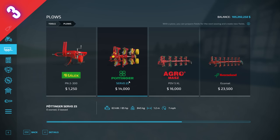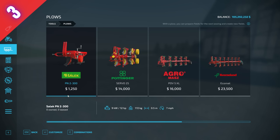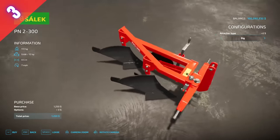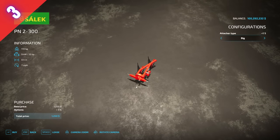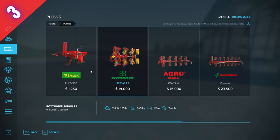Number three is the Salic PN2 300 plow — not plows in general. Yes, it's super cheap, creates fields cheaply, and only requires 12 horsepower. But it's 0.5 meters wide. Who in their right mind is going to plow a field half a meter at a time? It's going to take forever — an exaggeration, but it'll take an extremely long time to plow any field of any size. Plows can have some use in game, but this one is just very useless. I actually prefer subsoilers since they're more efficient, though for base game this is one of the only ways to create a field.